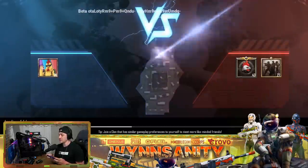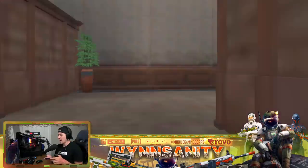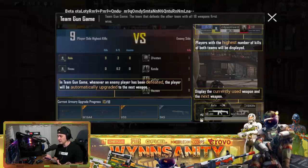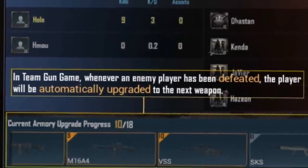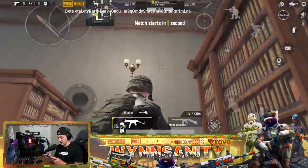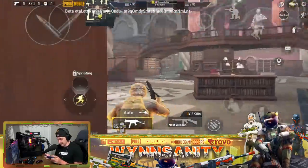We're jumping in to try this out. Looks like it's a 1v2 so this is about to be a good clapping. There's a lot of information here: 'Team Gun Game — whenever an enemy player has been defeated, the player will be automatically upgraded to the next weapon.' It displays the currently used weapon and the next weapon. At the bottom I have the UMP, the next weapon is the Thompson — that makes a lot of sense.